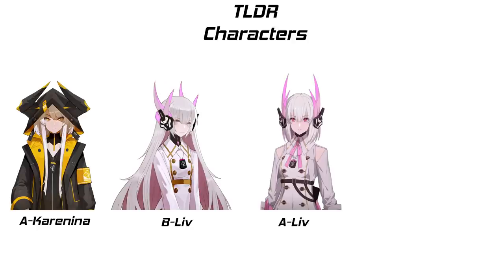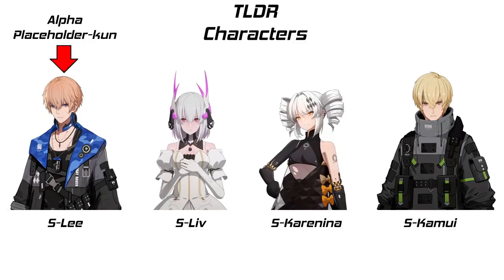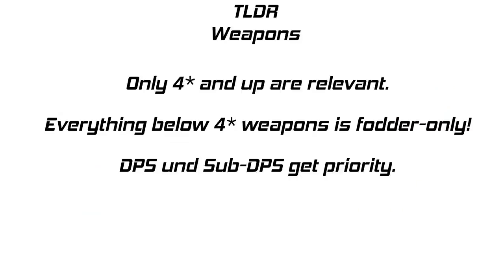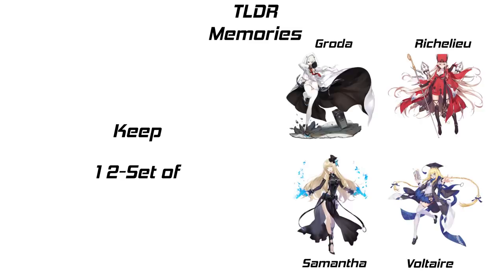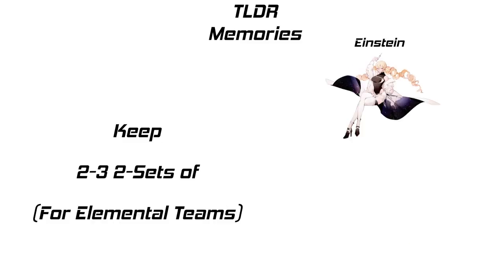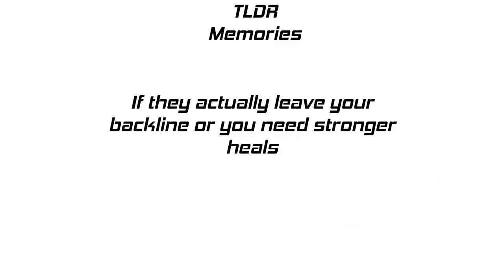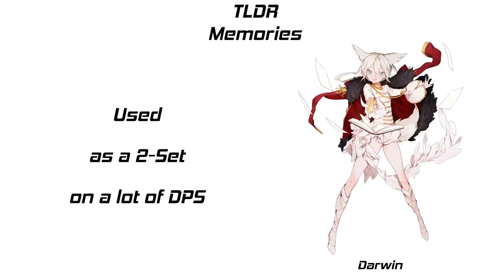Now the TLDR version. For characters, invest into A-Karenina, B-Liv, A-Lith, and B-Nanami. A-Lucia as well, if you want to start the lightning team early. Additionally, raise whatever S-ranks you have — only applies to S-Nanami if you have S-Karenina. For weapons, invest into the highest star weapon you can give your DPS; don't bother with anything below 4-star. For memories, keep 1 2-set of the 5-star memories Samantha, Richelieu, Grota, and Voltaire around. 1 2-set of the 6-star memories Catherine and Ferret for your physical teams. A few 2-sets of Einstein and Guinea for elemental teams. 1 4-set of Da Vinci per team. Invest into support and healer memories if you need the stats. Invest into the core DPS sets for your DPS units, as well as a lot of Darwins.